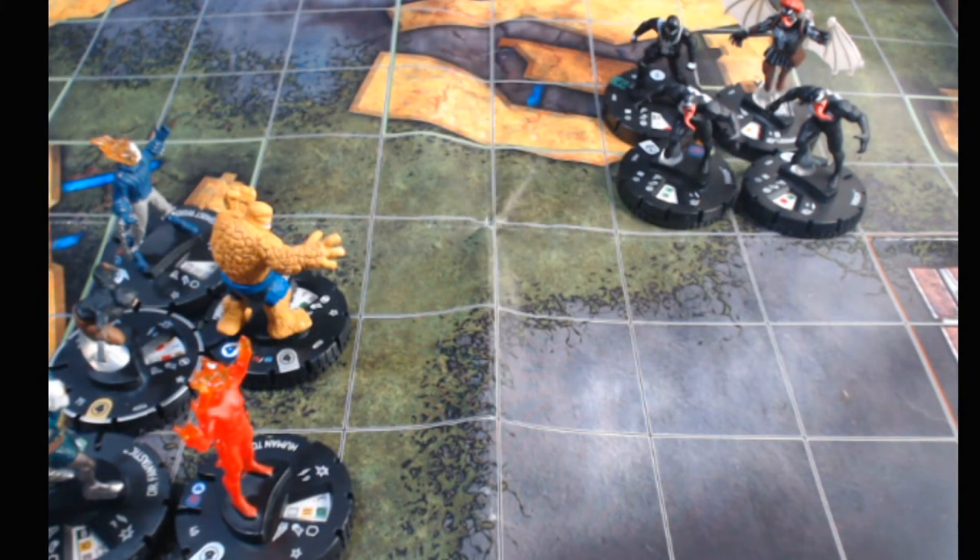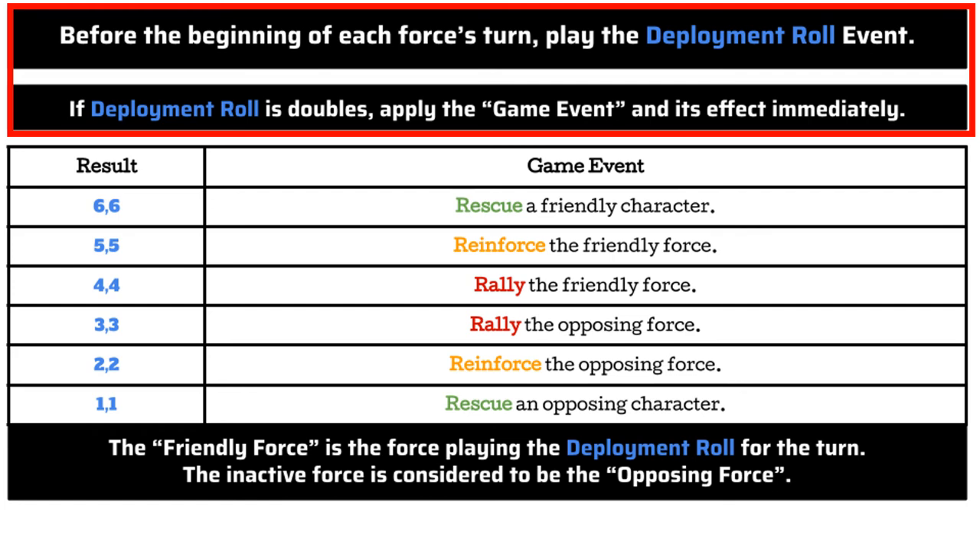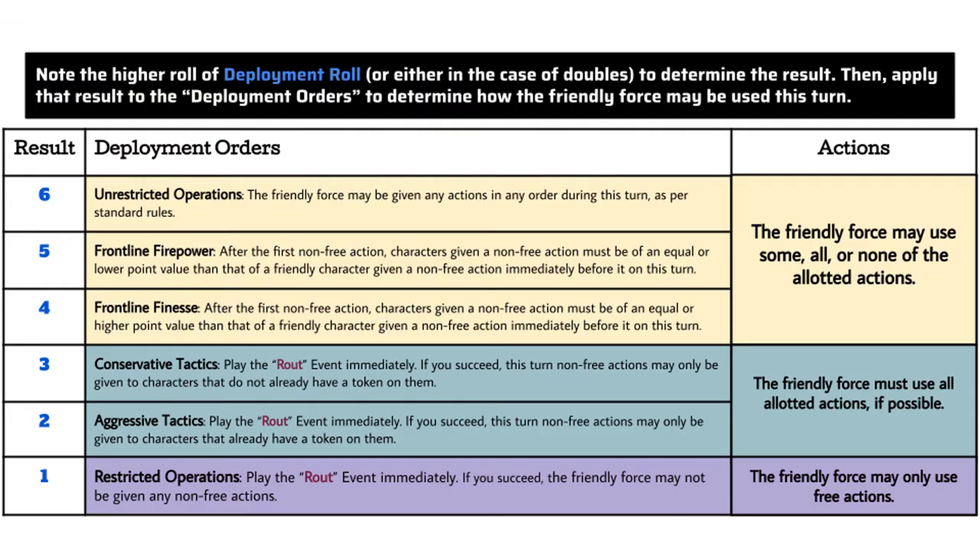Let's reset. For the other team, if they were to roll a five and a four — no doubles — they would just look at frontline firepower and take their actions accordingly. Moving on to the next scenario: double fours.